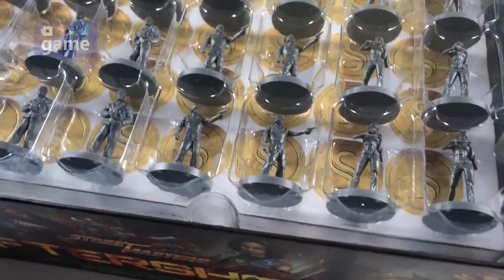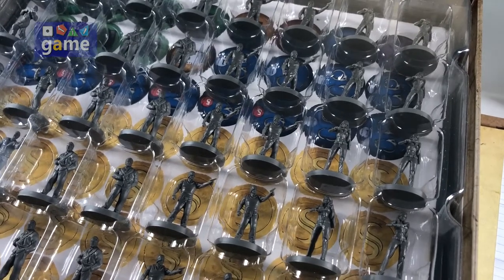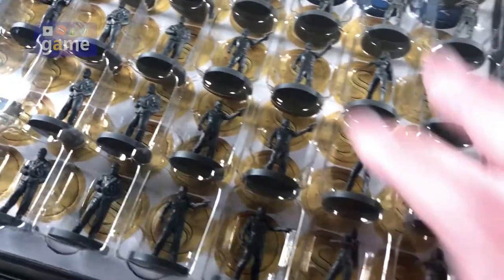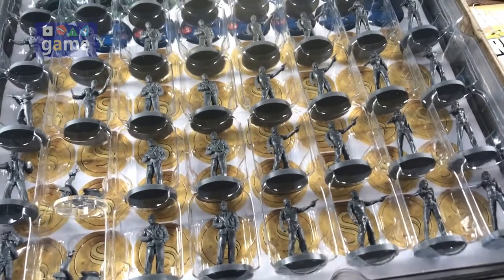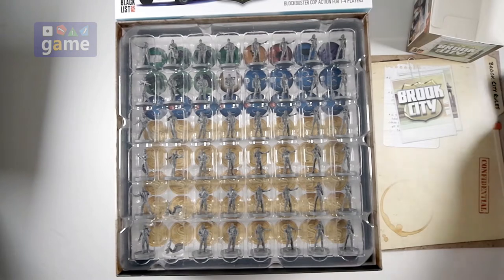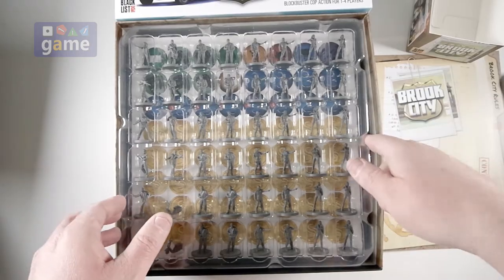So now here we have all the minis for the game, all lined up in a row here, so we'll open that. But you can keep this tray — it's very, very hard plastic — and you can keep the minis stored in that if you want to. Or what I did with Street Masters was I ended up putting them by faction into different custom boxes, so I may end up doing that just to save some space. But with the punch boards taken care of, you may have room for this tray.